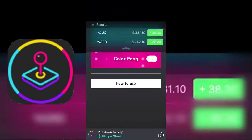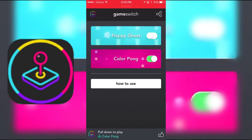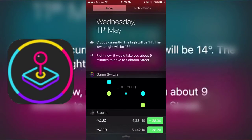So I'm going to switch it over to... oh, clicked the wrong thing, I'm in Maps for some reason. We'll go Color Pong, and as you can see it switches the game over to here. Basically it's a real simple concept — you just got to make sure the colors match so it can bounce off it.